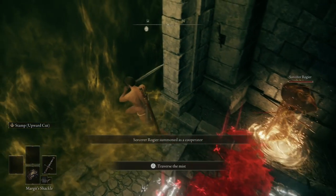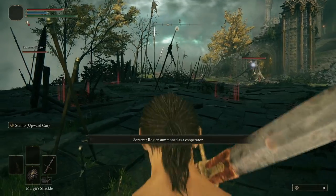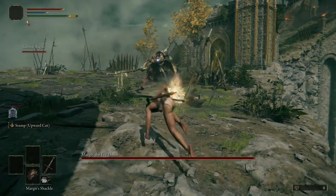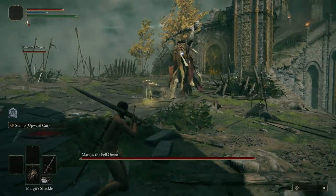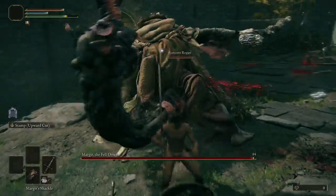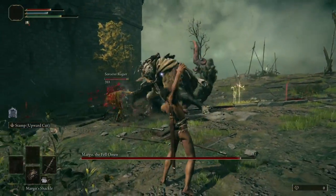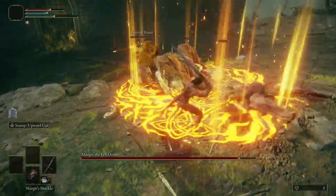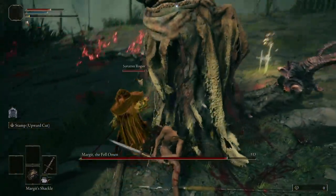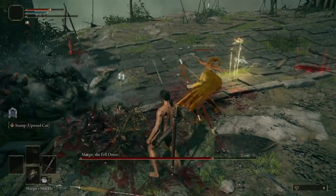On the right side of the fog gate leading into the boss battle there should be an NPC summon for Sorcerer Roger — go ahead and summon him, as we're going to use him to tank during the fight. You should have three items on your quick bar: the Estus Flask, Margit's Shackle, and the Wolf Summon. You can also use the Jellyfish Summon, but the wolves will do more damage. Make sure to wait for the NPC summon to appear before entering the fog gate, otherwise he'll take a very long time to join the fight.